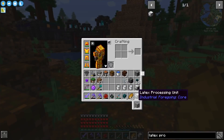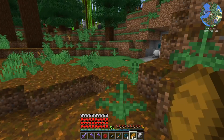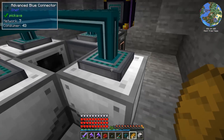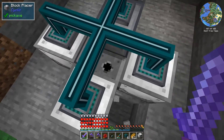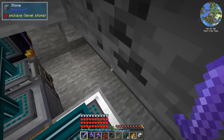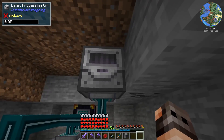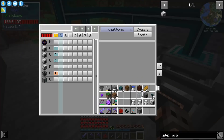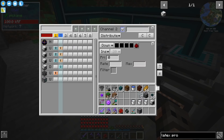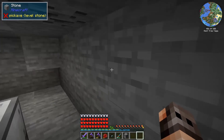We did manage to get buckets of latex and I made a latex processing unit. I moved our system over there to make it more compact and hide the wiring. I made a block placer from Cyclic - give it logs and it will place them for us. We also have an ender chest hooked up to our ME system. I put the latex processing unit here, made a channel for fluids to extract latex from the fluid extractors and insert it into the latex processing unit - and it's working.